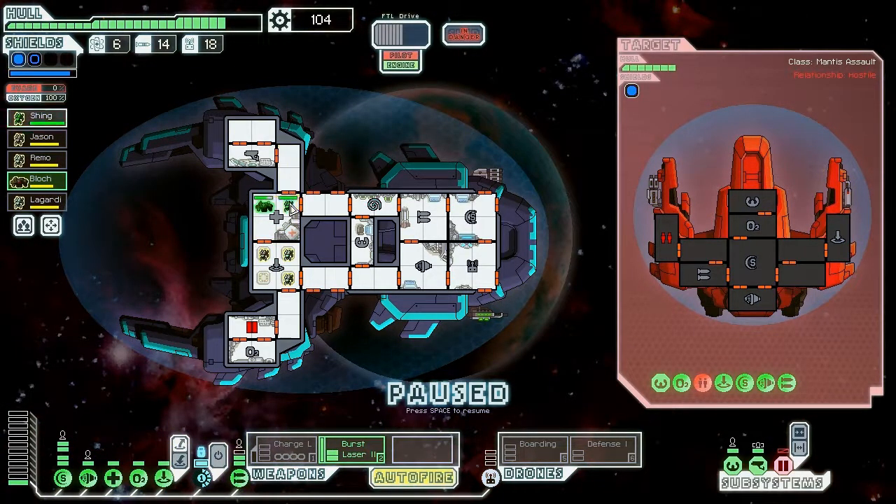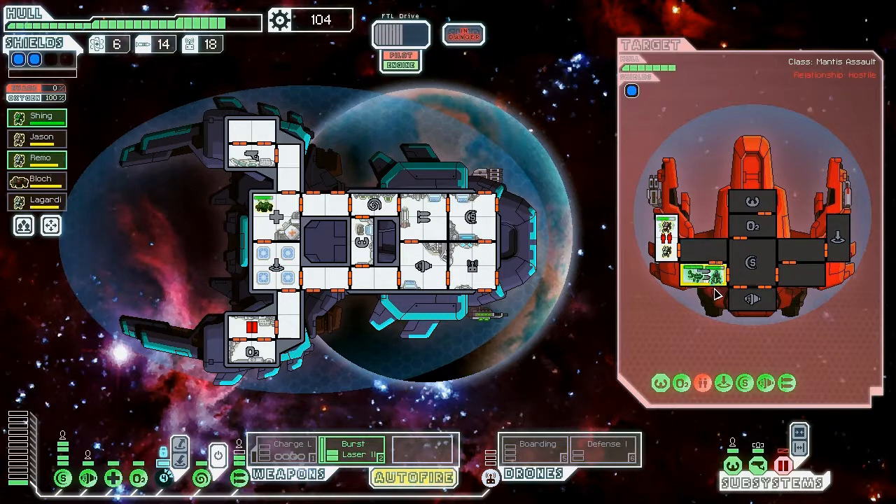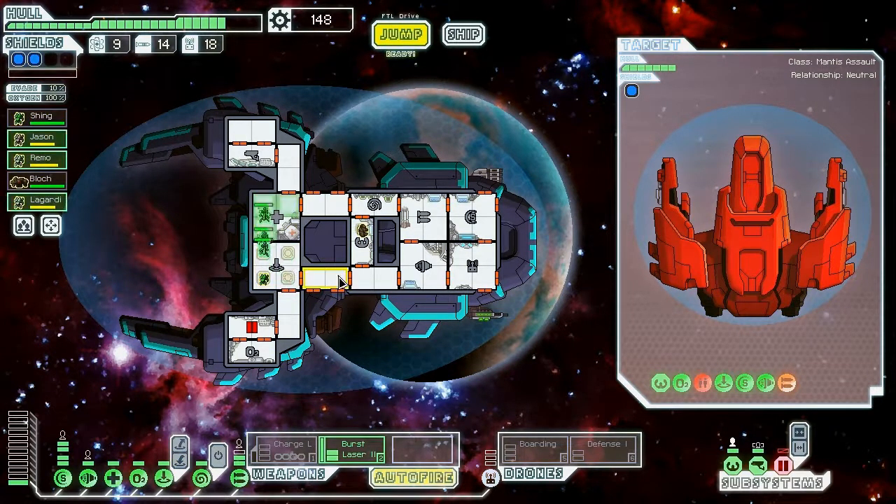We should get it repaired good enough, and as soon as they repair that medbay — although they won't because they have a Mantis — let's go ahead and jump back on. This should be pretty simple from now on. Excellent — managed out well. Get our three dudes healed up, also need to repair doors. I think it will be faster to send my rock crew even though they're sluggish to repair than to send two Mantis there.